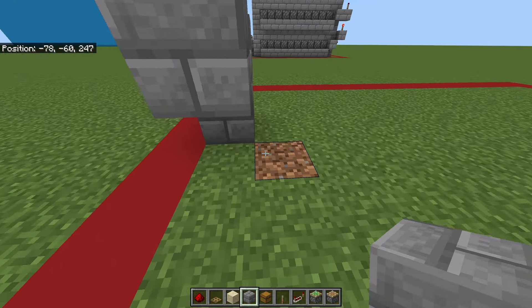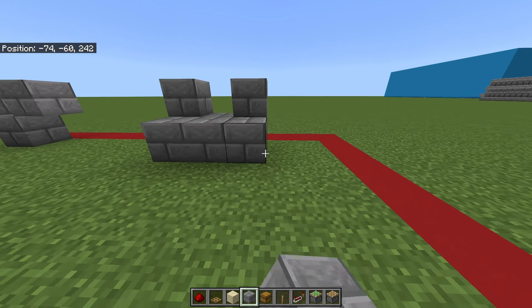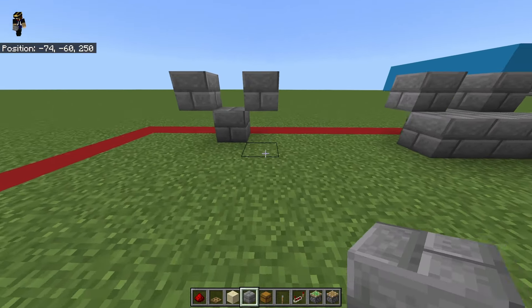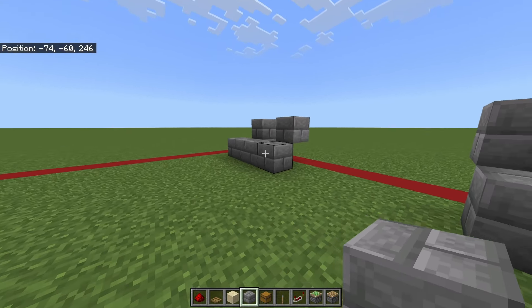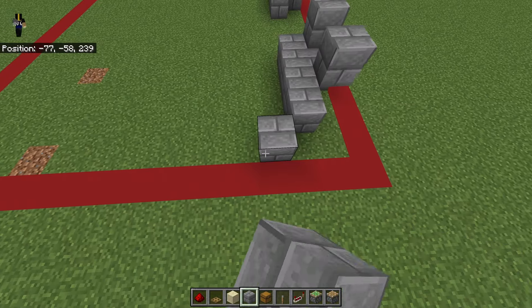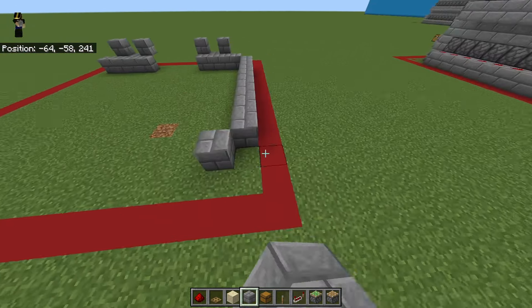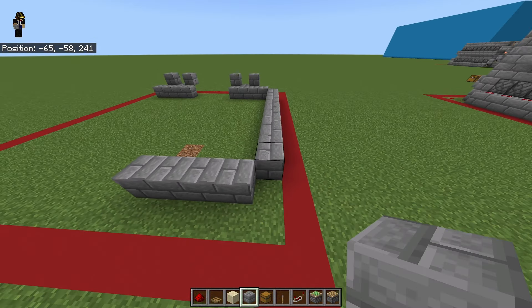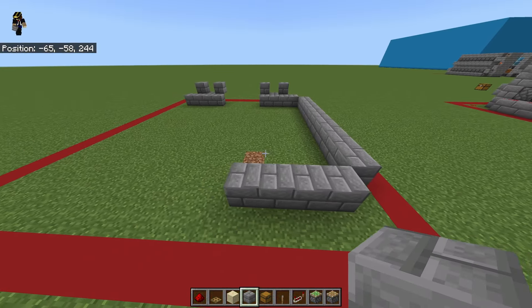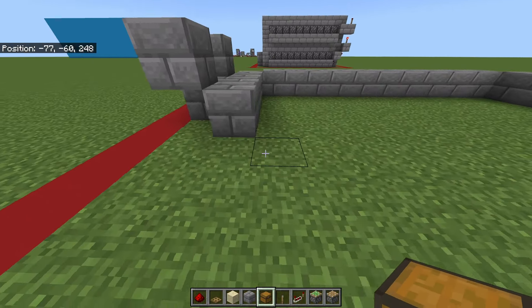In front of it right here, go ahead and place a block there, then connect this to the right by four — one, two, three, four. Do the same thing on this side. Going forward, everything we do on this side we're going to do over there as well. Coming over here, diagonal from this block, trail your blocks over here just like that. Then diagonal this block and trail it until it matches the other side — this should be 10 blocks long, four blocks long over here. Copy it to each side.